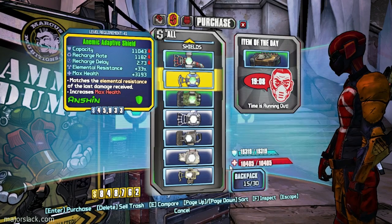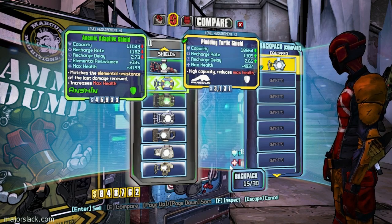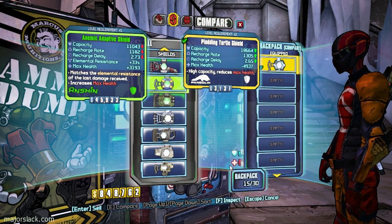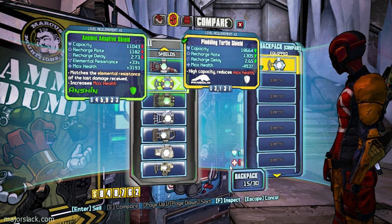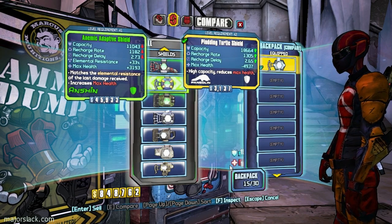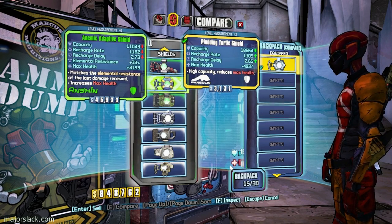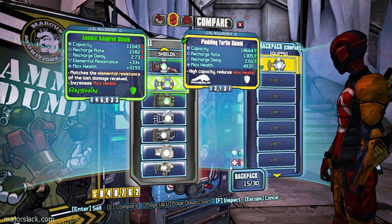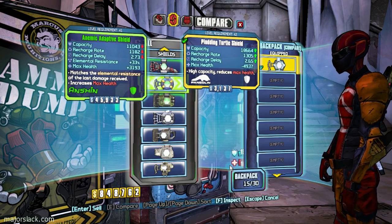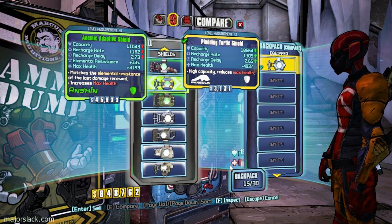It's like 47% - this one has a bigger capacity though. But this has 33% elemental resistance. Here we go again. I didn't even get to use this plotting turtle shield and I'm already selling it for something better.